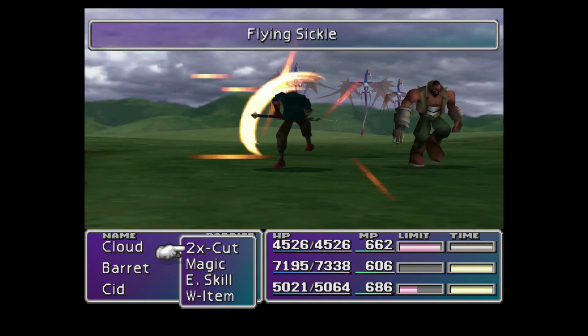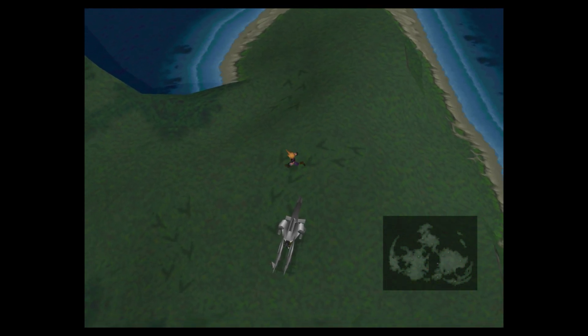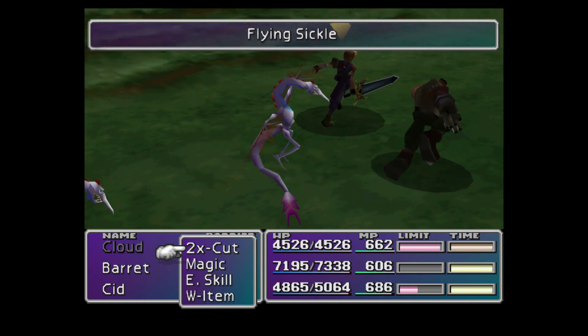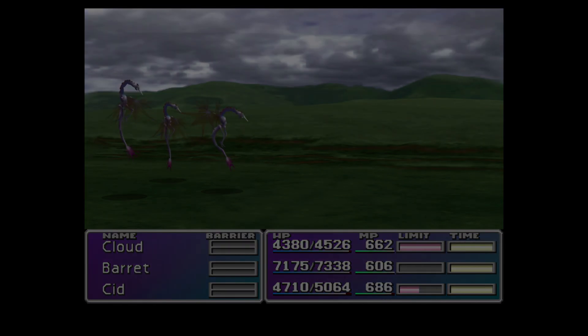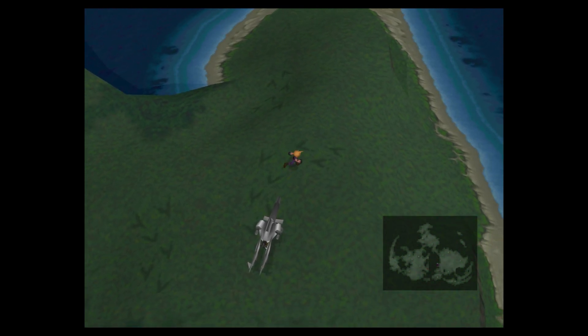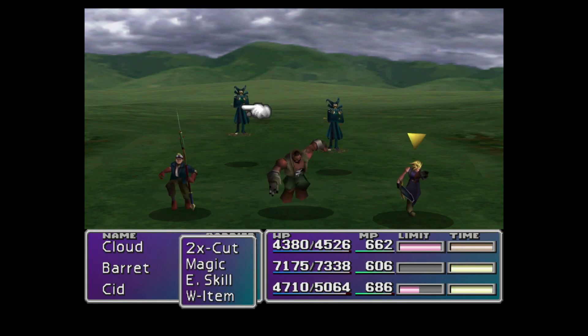I just want to show this whole process because this is what you have to do for the Gold Chocobo — the way I do it when I play through this game. This stuff might take a while. I keep finding regular battles; not sure what's going on.